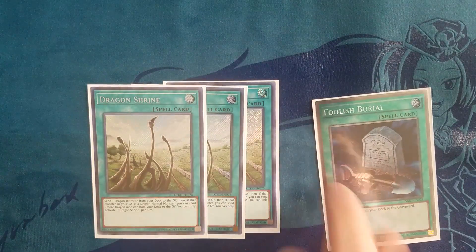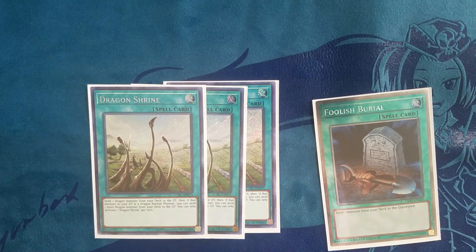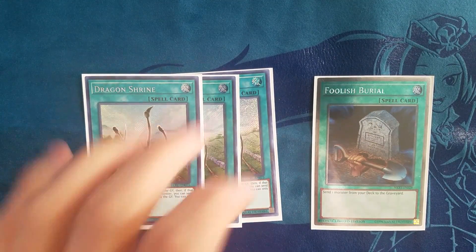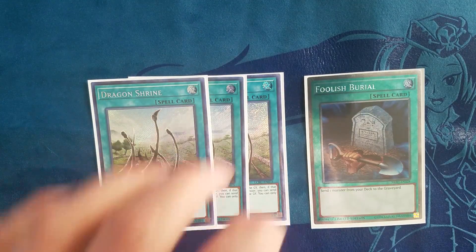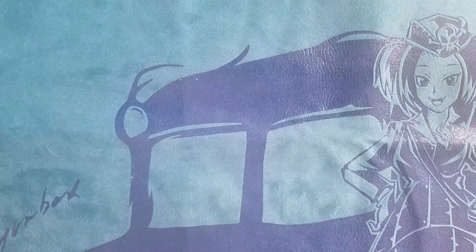Next up we have three Dragon Shrine and one Foolish Burial. This is all just to get Darkworm to the graveyard. Foolish Burial also sometimes helps when you need one more piece in your graveyard. For the most part you're playing four cards that dump Darkworm from deck to graveyard, which is really all you need it for — get Darkworm in the graveyard, get a free summon off of it, search Gate Zero, etc.